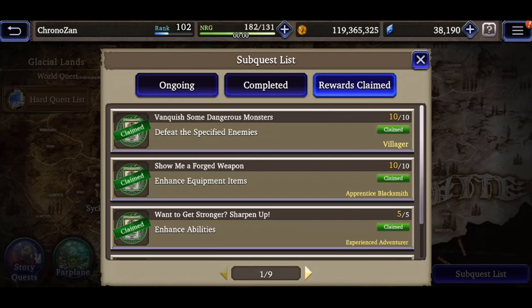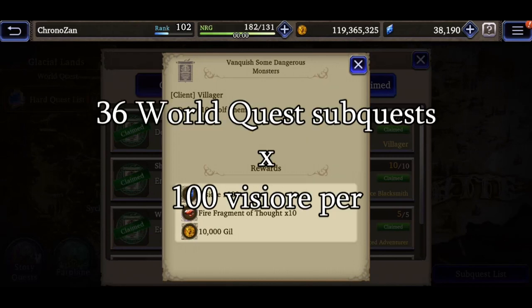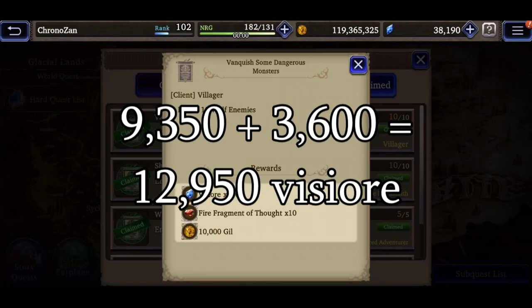Claimed area. Each sub-quest in the World Quests tab will net you 100 Vizor, and there are 36 sub-quests available, meaning another 3,600 Vizor just waiting for you to claim. This brings our running total to 12,950 Vizor.